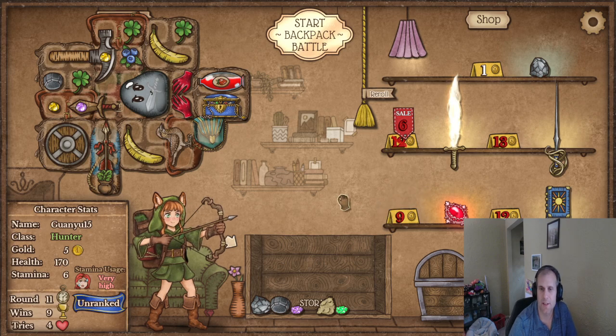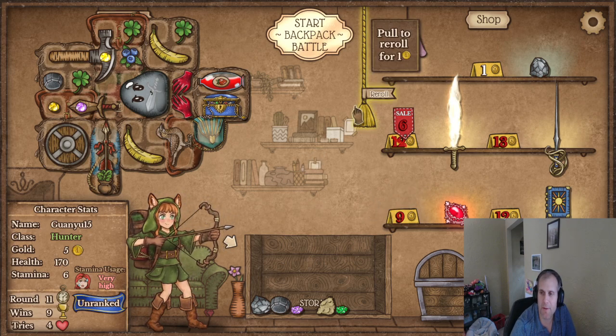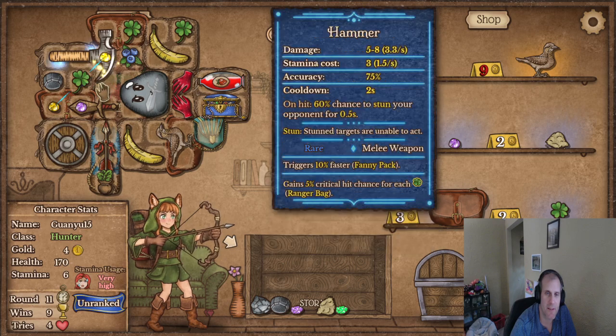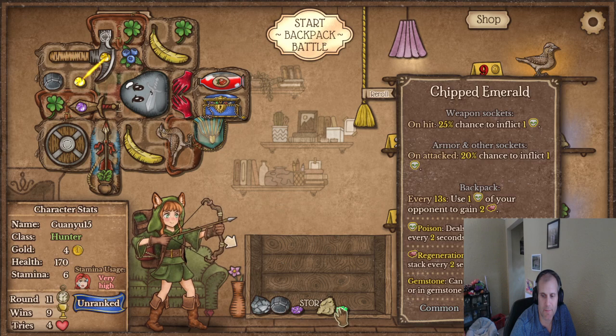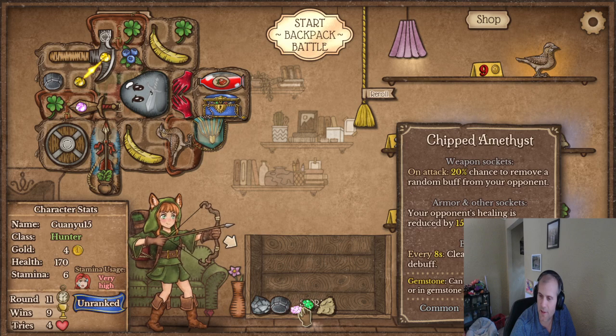Decisions decisions — well regardless, I didn't buy any more space. I don't have any space, so give me space — good lord there's just no space. We should see if these connect — it looks like they do, cool.